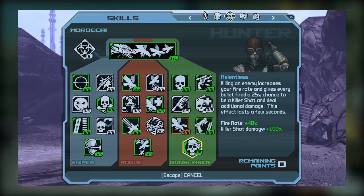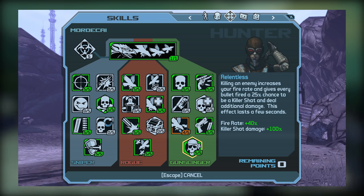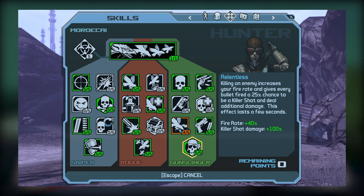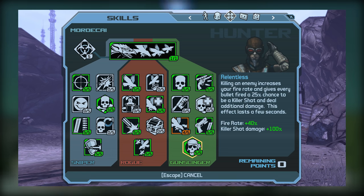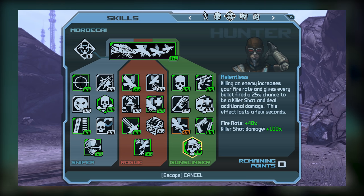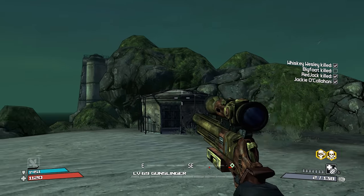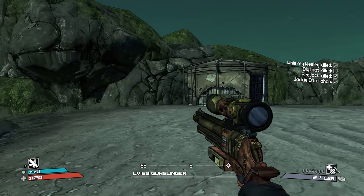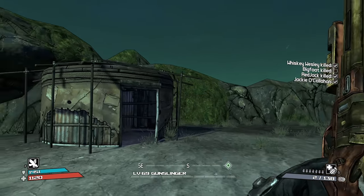Finally, we arrive at our capstone, which is Relentless. This is a great skill for all weapons, including pistols, as it boosts fire rate in addition to allowing you to potentially deal Killer Shot damage. Killer Shots have a 25% chance of occurring and can yield an additional 100% damage at 5 out of 5, or 180% damage at 9 out of 5, which can be really powerful on repeater pistols as well as revolvers when the effect activates. This combination of the fire rate boost and the potential for Killer Shots makes this skill pretty powerful — arguably a must-have in my personal opinion.